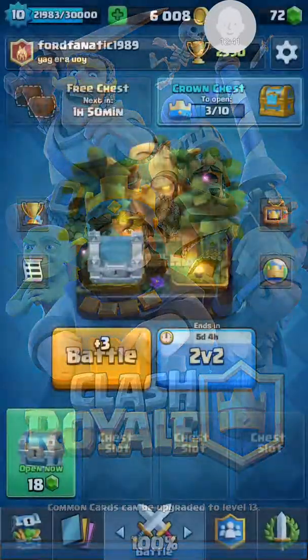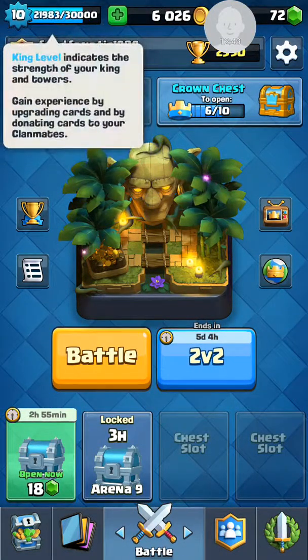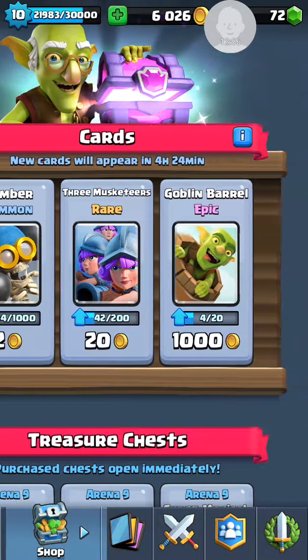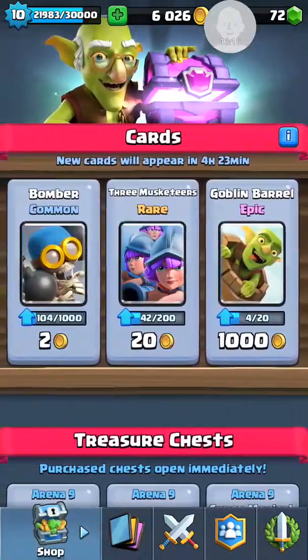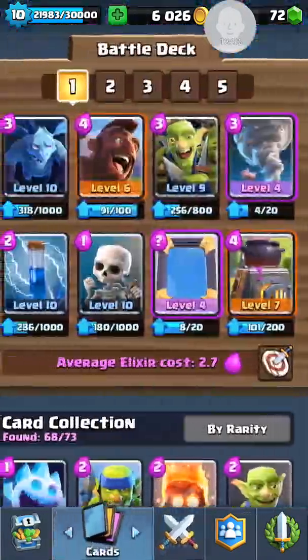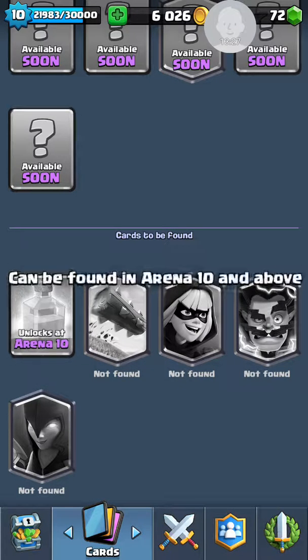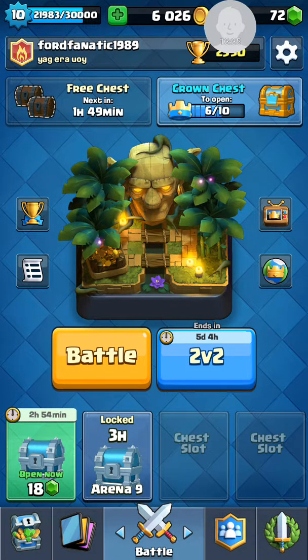That's cool. So close to getting a level 11 king. And I like how the cards up above the shop now have like a magical chest - that's cool. All available cards will cycle to the shop within a three month period - cards refresh every 24 hours. That's cool, I didn't actually know that it cycles through all the cards within three months. Only if I was in arena 10 to get the heal spell. We still have time - why not do another 2v2?